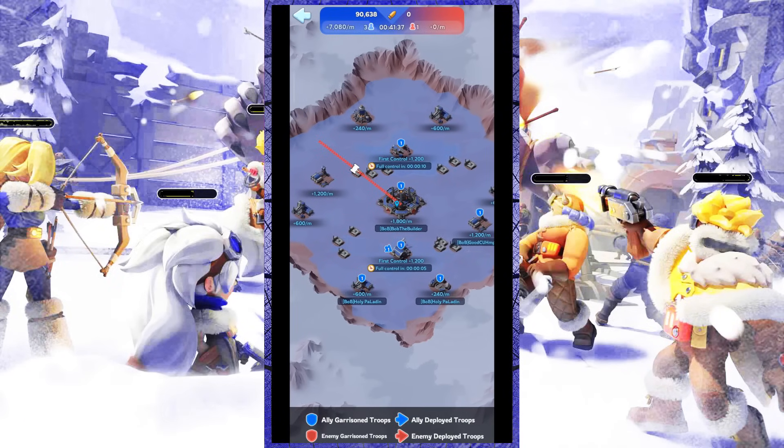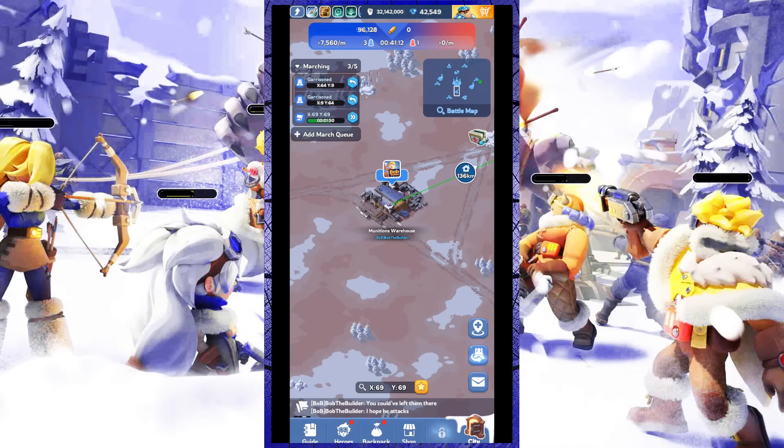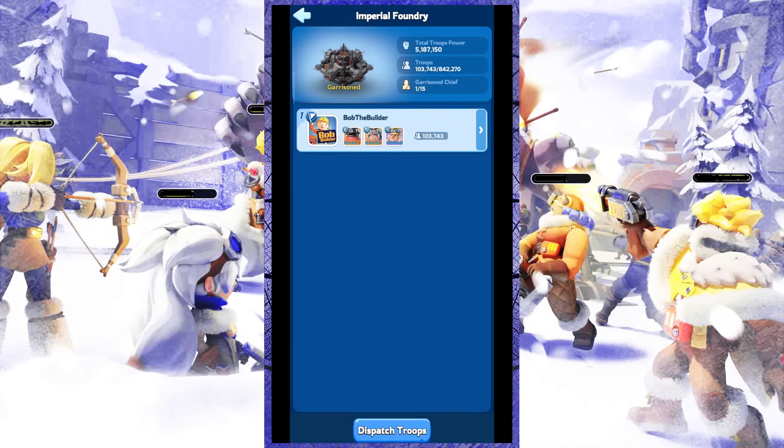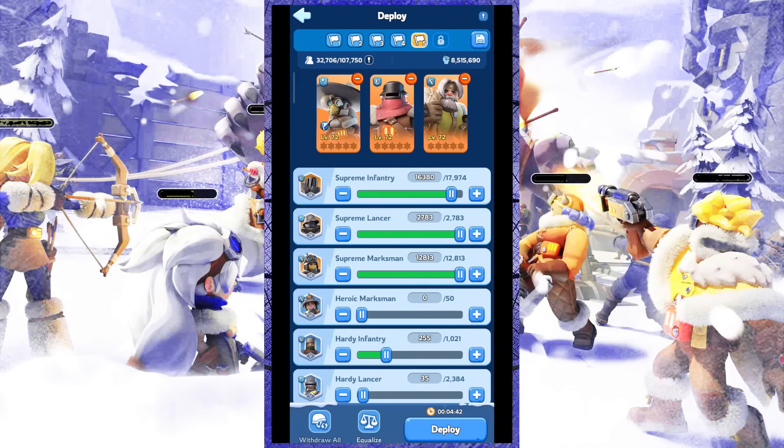Third tip: protect and maintain the facilities that generate the most arsenal points. As soon as you control the building with the most bonus effects and arsenal points, garrison it with your strongest troops. Make sure your strongest alliance members do this, because the facilities with the highest bonuses and arsenal points are attacked very often.